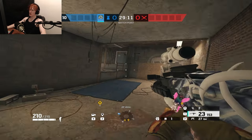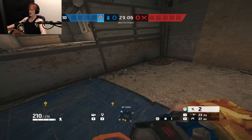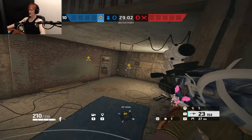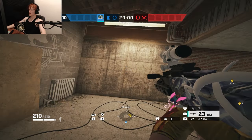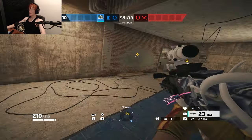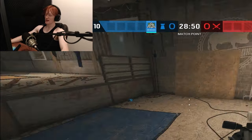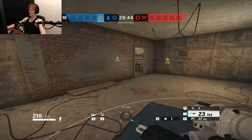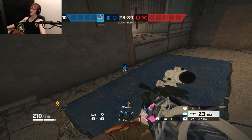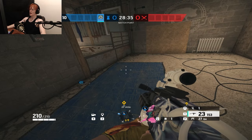What you want to do instead is put it in areas where if they hop in, they can't really hop back out safely. A great option would be lower attic, because most of the time if an attacker drops attic and a Thorn trap goes off, they're exposed to so many angles — especially if they try to hop back up into attic. It's honestly safer for them to just run away from the Thorn trap, which allows you to use the information to swing and get a free kill. You just want to put Thorn traps in places where if they hop in, they're not going to be able to hop back out safely.